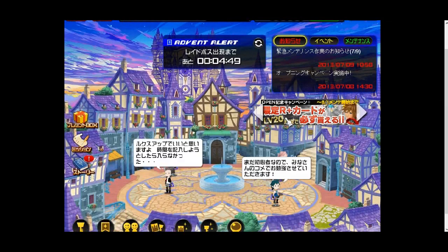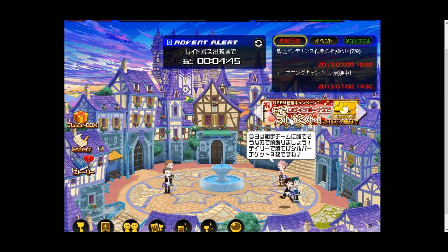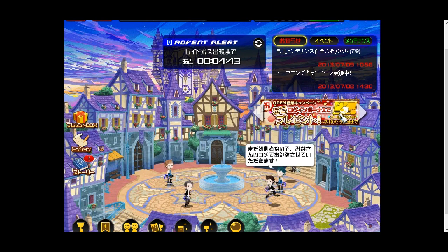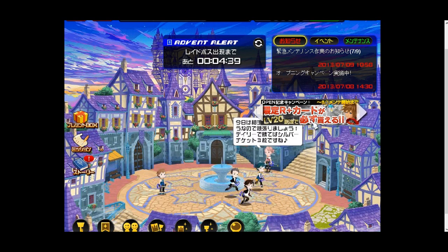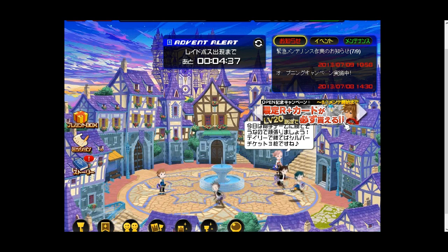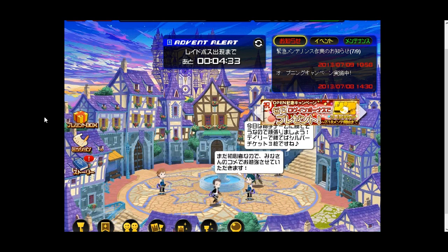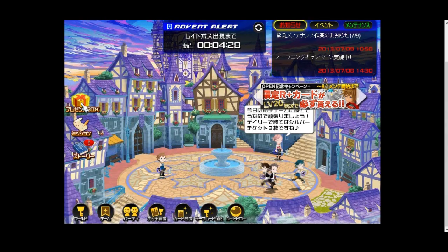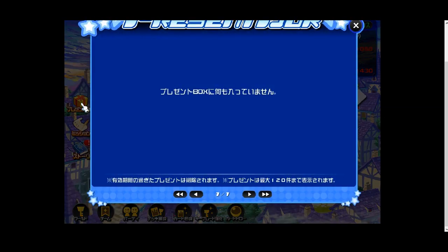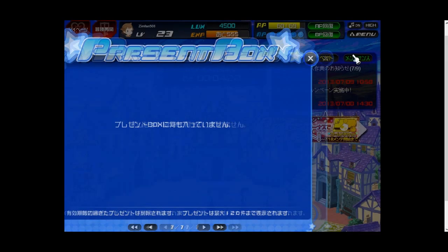This box right over here has two notes: if you log in every single day during the open beta, you'll be given a gold moogle card; and this one says if your avatar reaches level 20, you'll be given a rare card. Now we have the three buttons over here. Your present box — if you complete missions, your gifts will be put in the present box so you can select them from there.